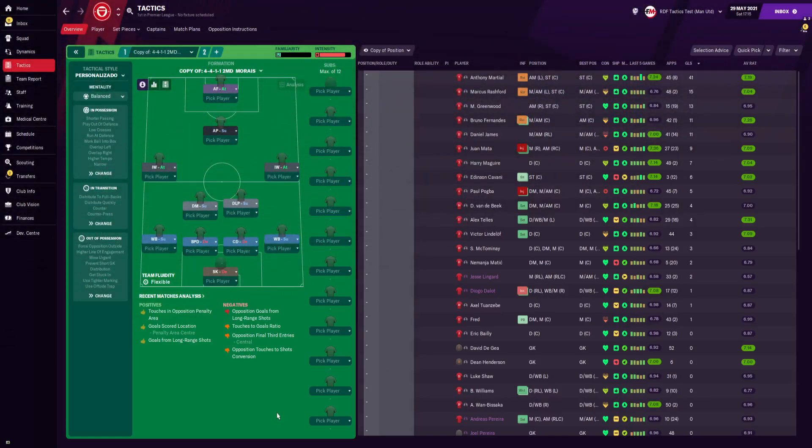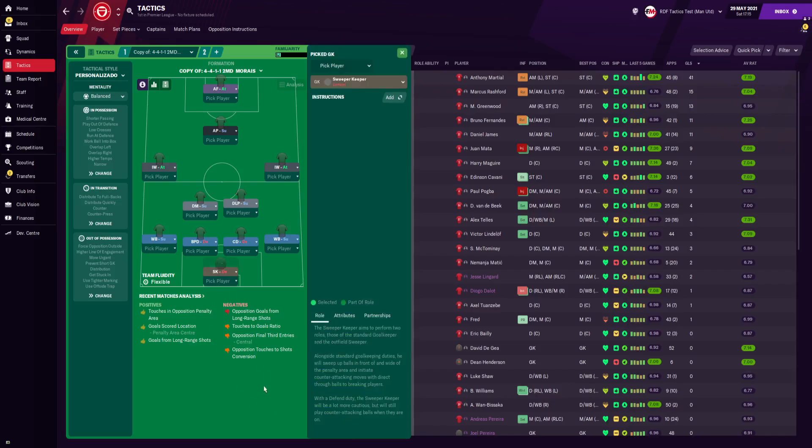Here's the tactic — it's a 4-4-1-1, a counter-attacking tactic. In goal we have the sweeper keeper on the defend duty with no added instructions. The two wing-backs are on support duty with instructions to take more risks, cross from the byline, and stay wider. In central defence we have one ball-playing defender and one central defender, which provides great balance especially when building up and distributing the ball.